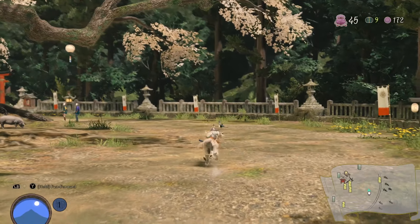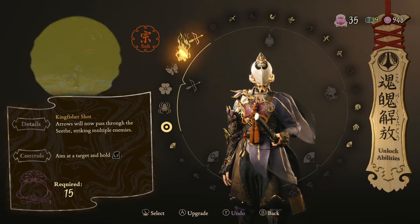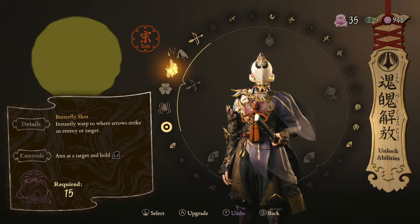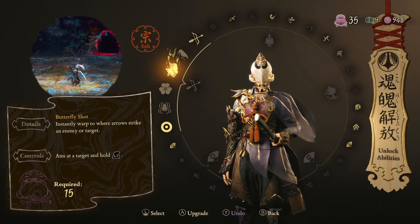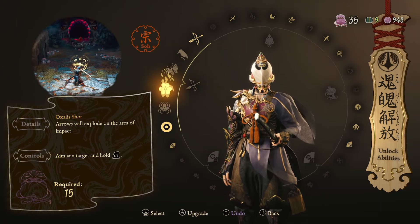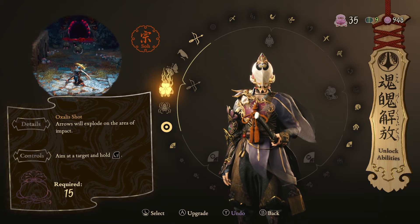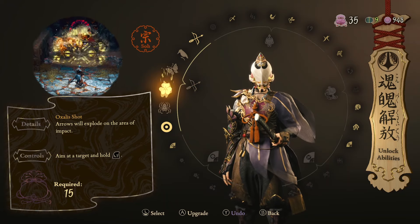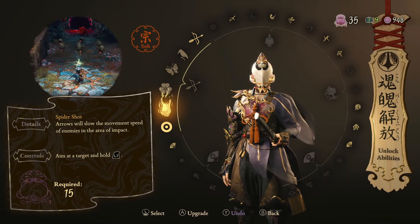There's also a bow to unlock, including different shot types. One pierces through a crowd, one to teleport to whatever you hit, a timed explosive, one to slow a small crowd, or one to deal solid damage to a single target. They're not limited to a resource, but you can only equip one shot type at a time. So depending on how you want to play around certain enemies or groupings, we get to use this pretty cool sub-weapon to help out with that.